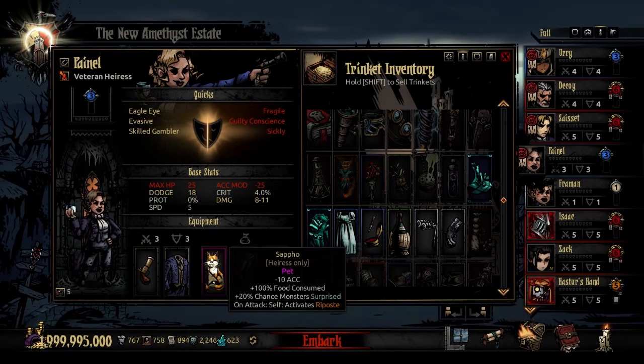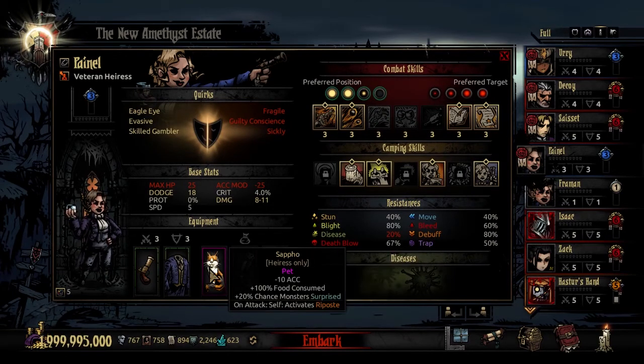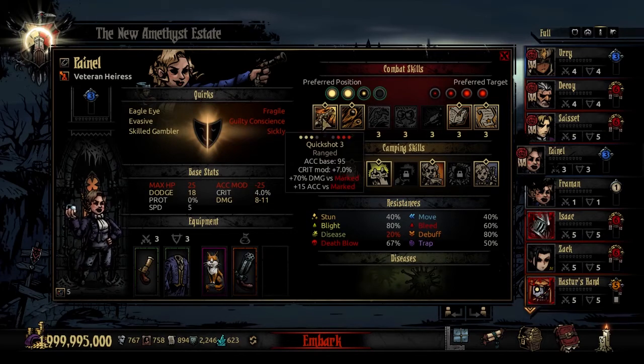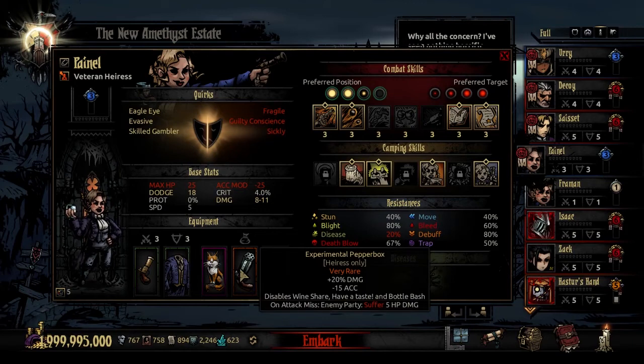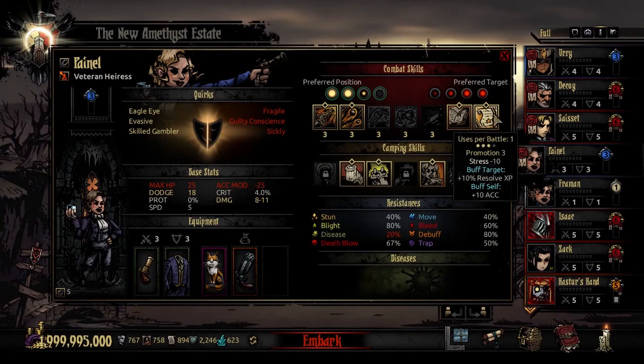The other trinket is Sappho, the pet trinket. This adds minus 10 to her accuracy and costs 100% more food to feed this now duo. But there's a 20% chance the monsters are surprised, and once she attacks she activates a not very long-lasting riposte — as long as you keep attacking it's not really going to be an issue. She's now a riposte unit, which is going to increase her survivability a ton. It's a lot of fun to hit Quick Shot, try and take out a guy, and if not — I guess I'm doing damage to everyone for missing but also activating riposte. Not a bad way to start round 1 or 2.